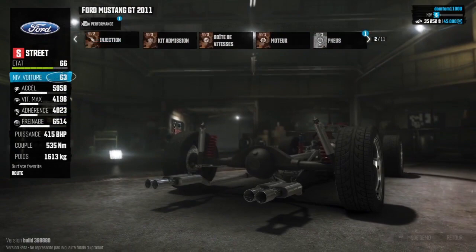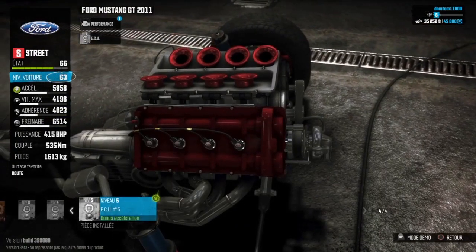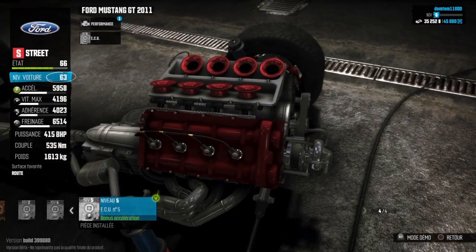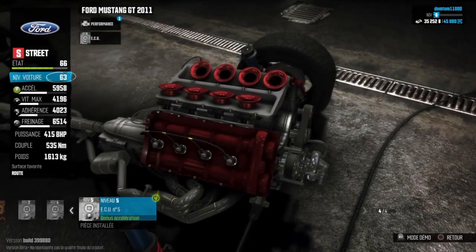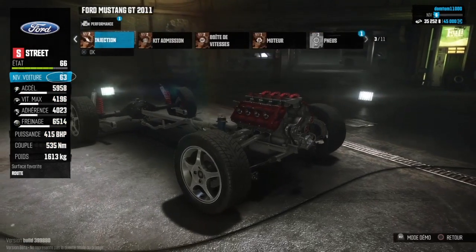Et j'ai gagné aussi un écu. L'écu, c'est comme une puce électronique si je le comprends un petit peu comme ça. Par exemple j'ai un bonus d'accélération sur ce niveau 5. On va se l'équiper. Je ne peux pas parce qu'elle est déjà installée. D'accord, donc je l'avais mise alors. Impeccable.